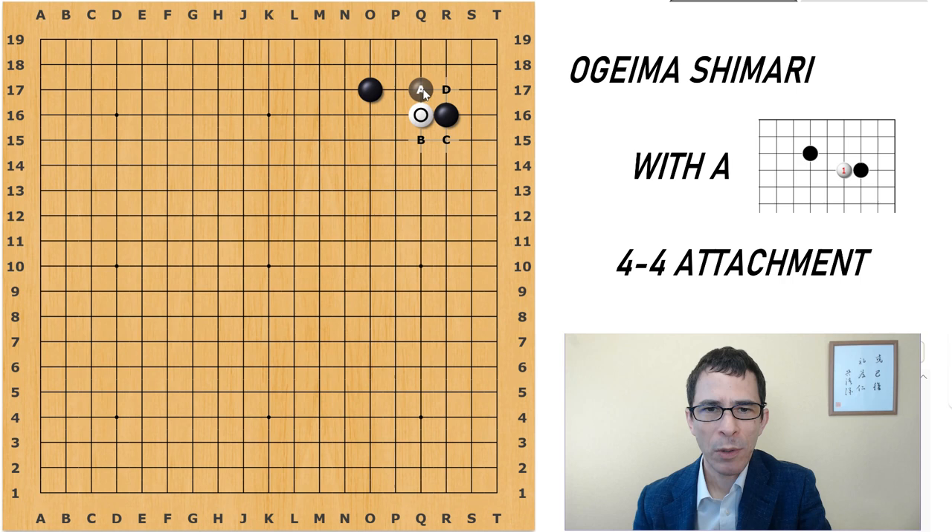When Black plays here, White will continue by covering on the third line. Black usually plays an atari here and will extend down. Black has protected the corner territory, and White will now cut at the 3-3 point. This is an important move in this variation — it's a probe to see how Black responds.